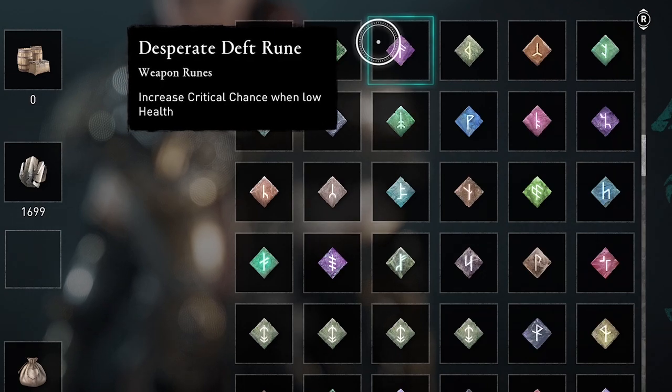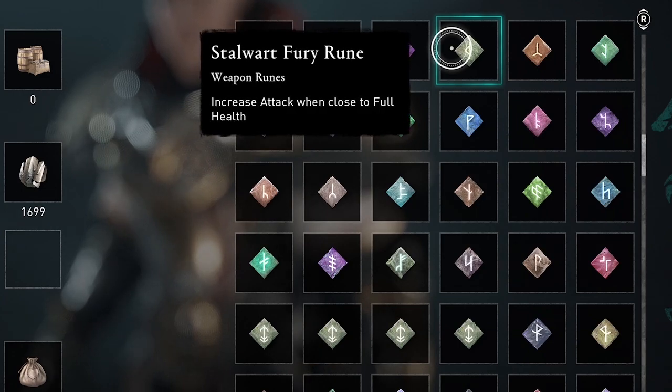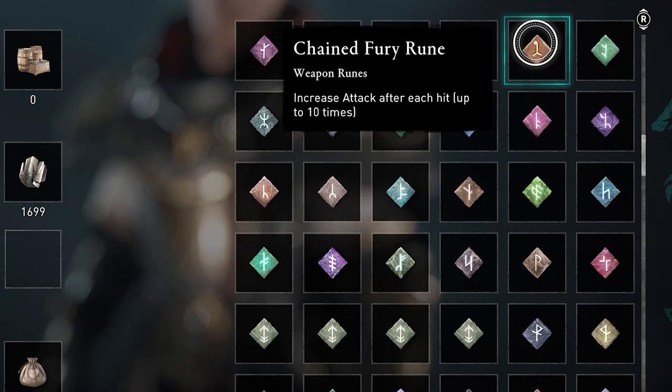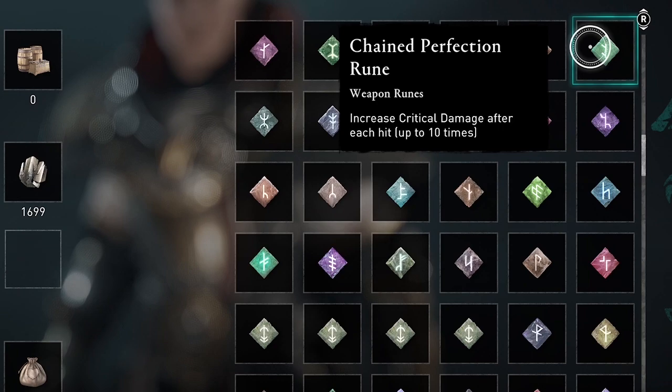There are two main ways you can get runes. One is by defeating mini bosses such as Drangors, and they have a chance to drop runes. They're random drops — you don't know which ones you're going to get from which enemies.